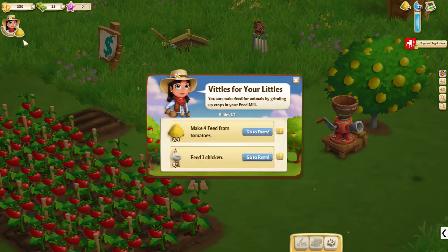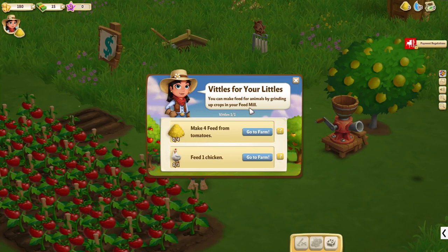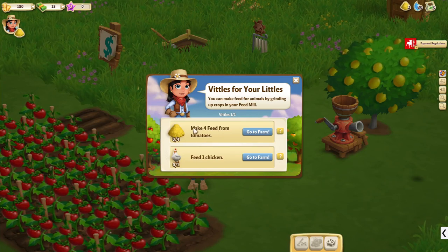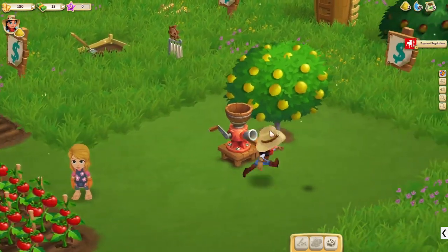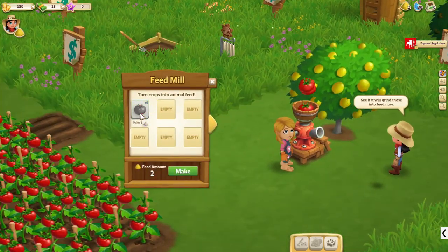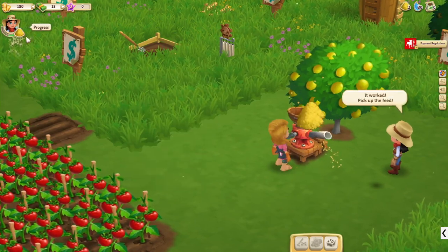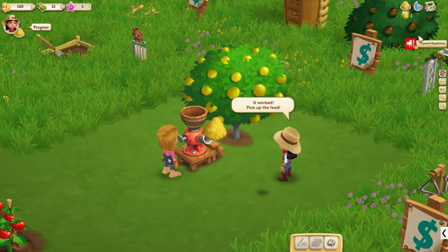What is this thing up here? 'Vittles for your littles' — you can make feed for your animals by grinding up crops in your feed mill. Make four feed from tomatoes. So it looks like we can use this to make some feed. Let's make progress. We got some more feed, it seems like — looks like one of the currencies. Six feed.